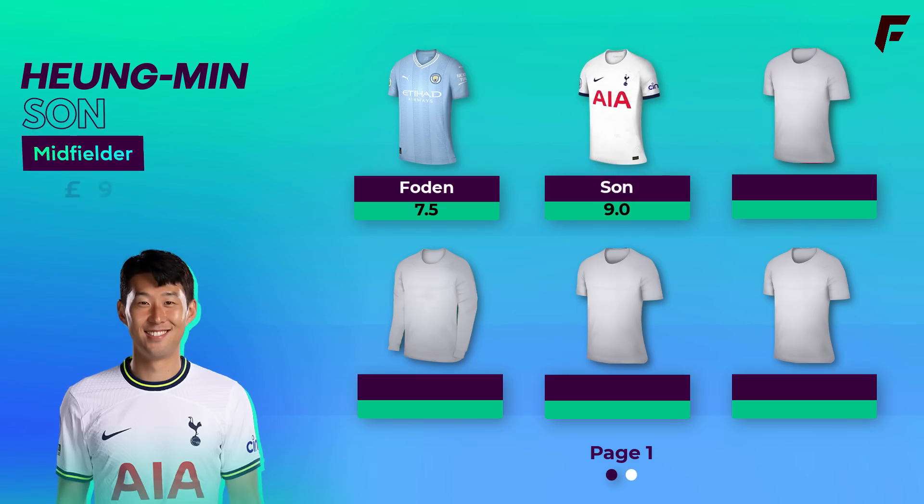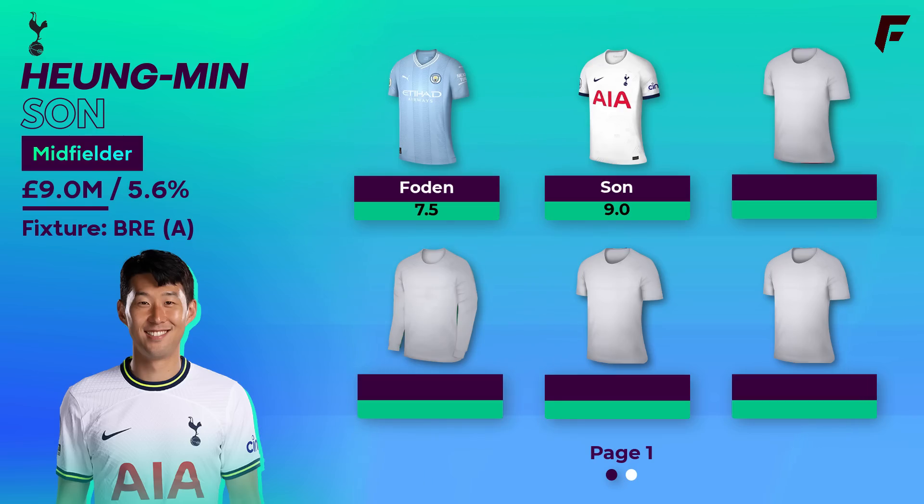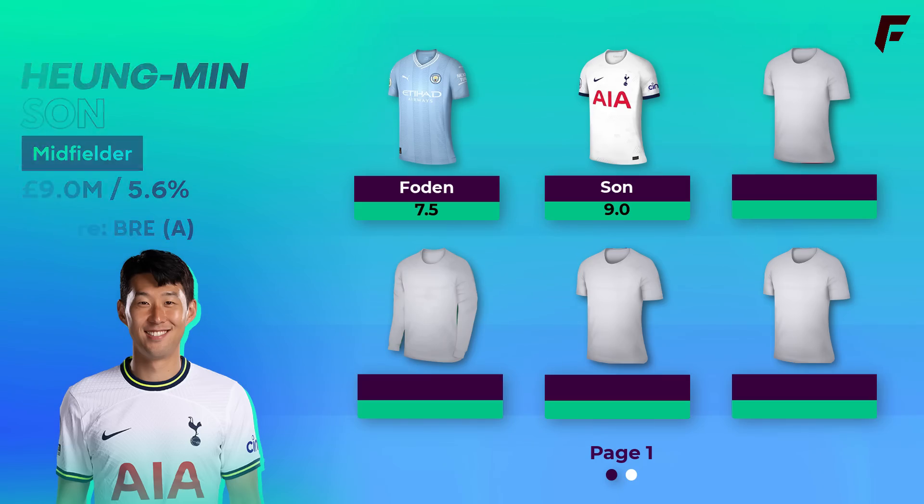Son comes in at 9 million, which is his lowest price since 2018-19. 10 goals and 6 assists are a poor tally by his standards. However, we've learned that he carried an injury for around 8 months of last season. Add to that, new Spurs coach Postecoglou is renowned for attacking football — at Celtic last season his team scored 103 goals, with the next best Rangers on 81. There's nothing to suggest Son won't get back to form, and backing him from GW1 could give an explosive start to the season.